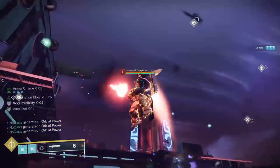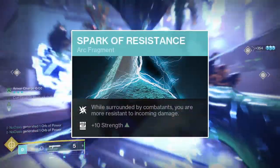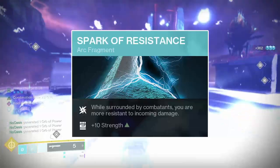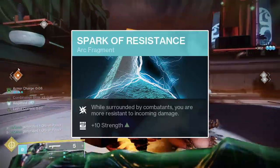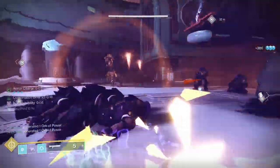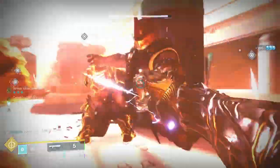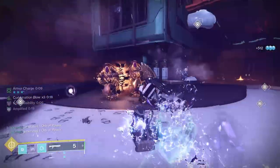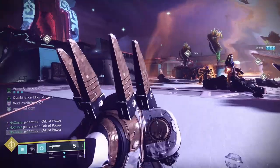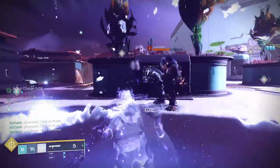The last, and probably most important, fragment is Spark of Resistance. Spark of Resistance will grant you an additional 25% damage resistance to all incoming damage when within close proximity of 3 or more enemies. Making Spark of Resistance more helpful is the fact that the damage resistance will linger for 2 seconds upon no longer being in proximity of 3 or more enemies. This makes it safer to be near large troops of enemies, which is especially invaluable in Master or Grandmaster level content.